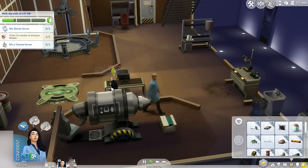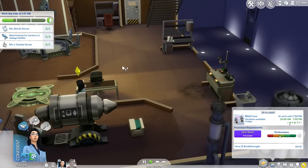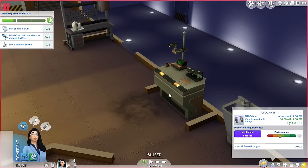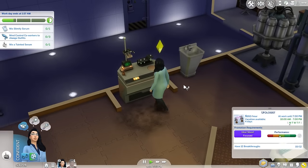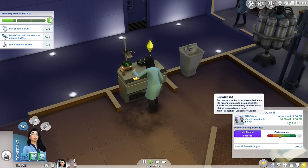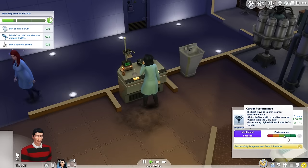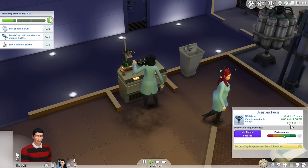So I guess she's starting to get pretty high up here. Mind control three co-workers to change outfits. Let's have her mix a tainted serum first — we'll just do a tainted red hot serum. I made some progress in their jobs since last time. I got her a promotion; I believe she was on level five when we left off. I didn't get Lee a promotion, but I did get his performance up a little bit.